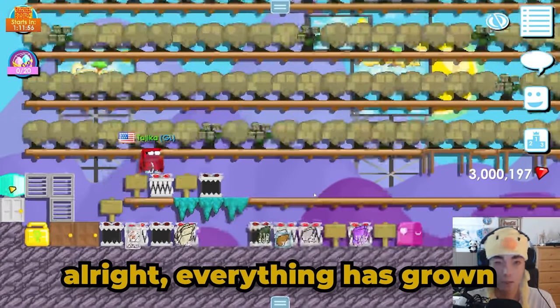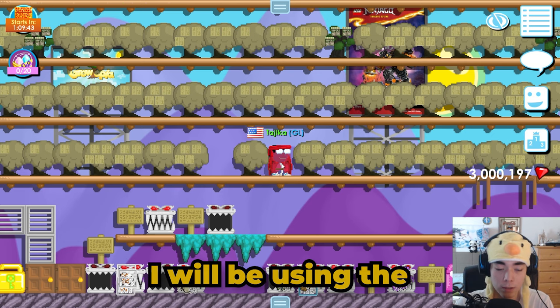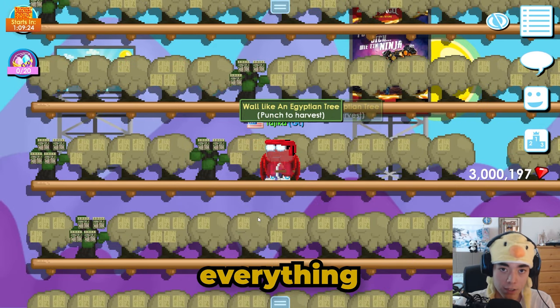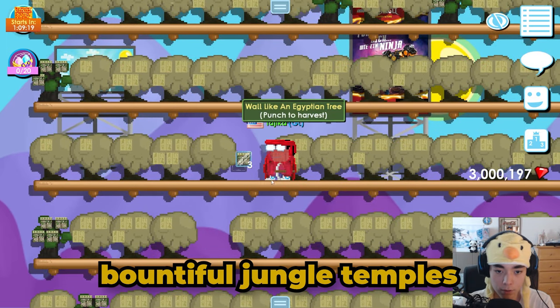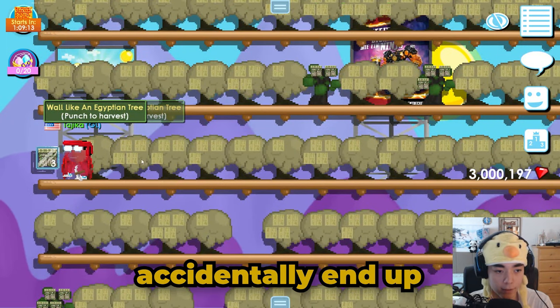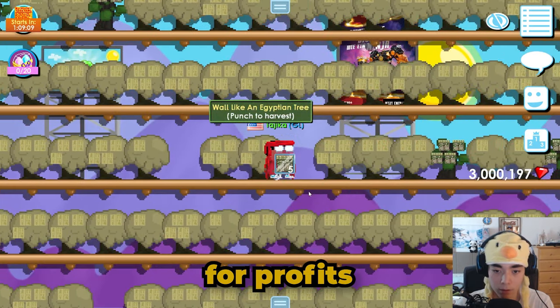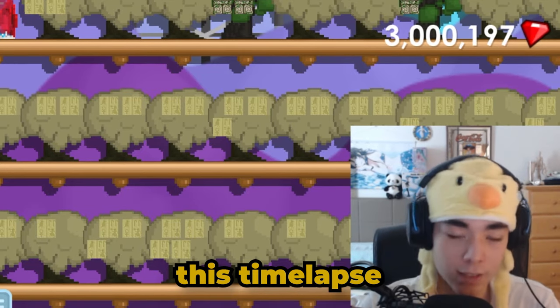Everything has grown — got a bunch of seeds as per usual. I will be using the DCS with the fuel packs and the sorrow. Before you harvest everything, make sure to manually remove all of the Bountiful Jungle Temples so that you don't accidentally use any fuel packs on them, which would not be optimal for profits. I'll see you guys right after this time lapse.